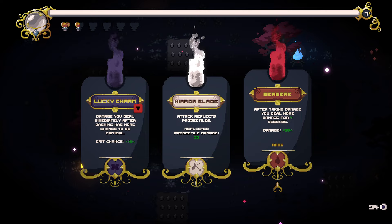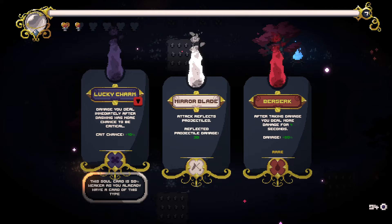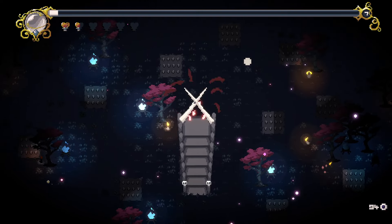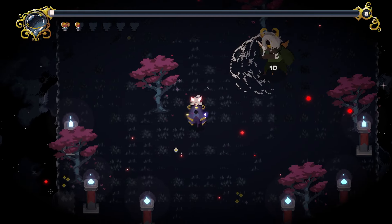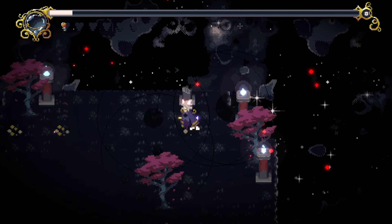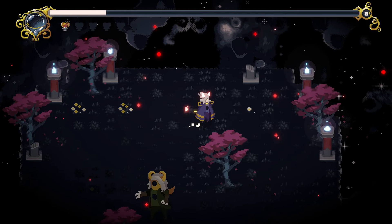After you take damage, you deal more damage for 4 seconds. We can reflect projectiles. Or we can do more crit chance after dashing. Let's do the projectile — we'll see how that works. I haven't quite figured out how this boss works yet. There's the spikes. The spikes are a little hard to read. You can tell when he's gonna do it, but it is hard to dodge. I just ate so much damage there.